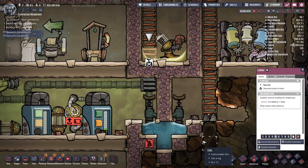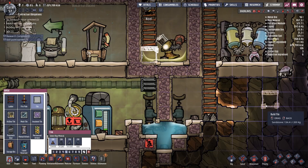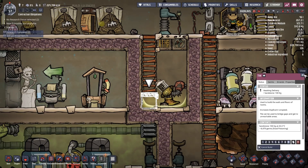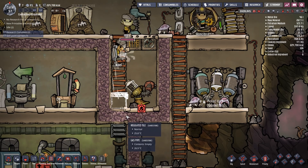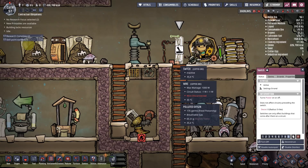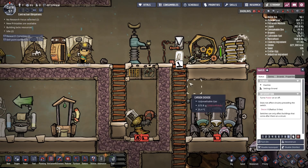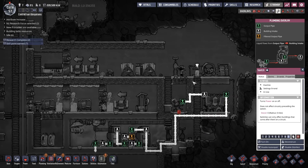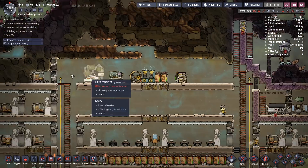I can actually make this a little bit better if I deconstruct that tile and put a regular tile in there. Come on guys, get this built. Don't you dare go to bed! Okay, all the water has been moved so I can switch that off. Switch this one on - they did it before going to bed, good man! That was Noel - I'll make him a proper bedroom now.